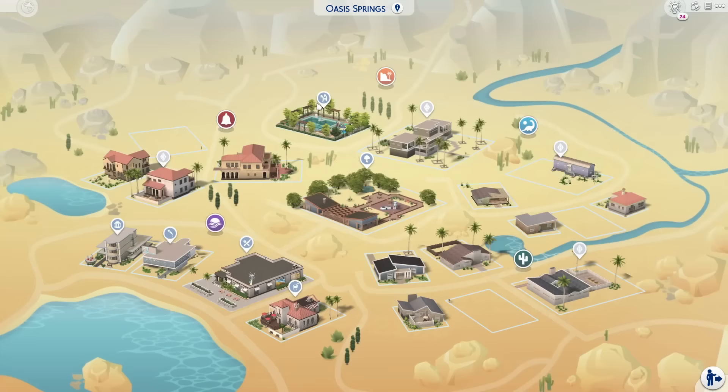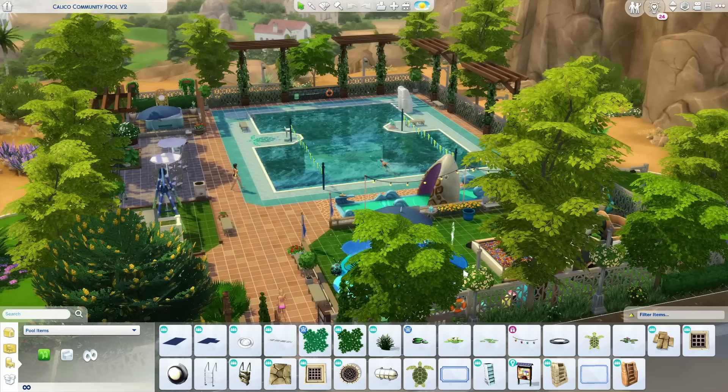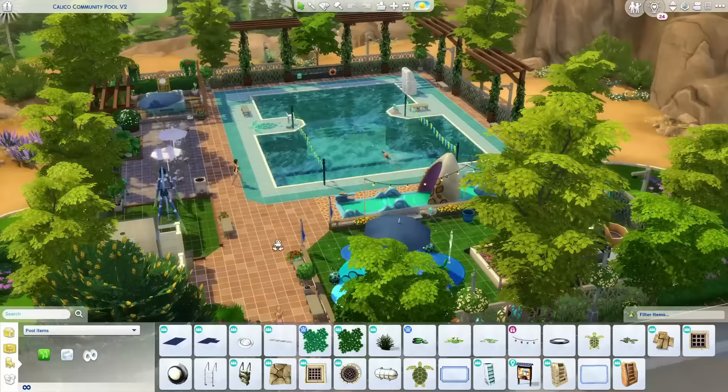We're going to start off with the pools because it is summertime where I am. This is the Calico Community Pool version 2 created by Sil Rose on the gallery and I absolutely love it.